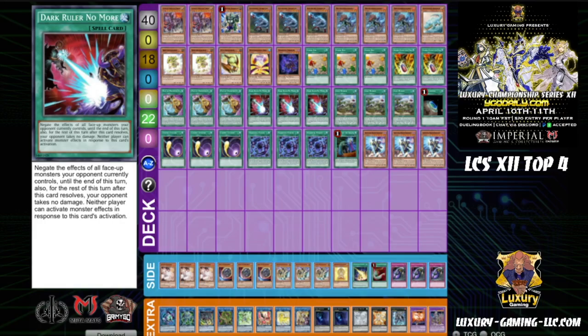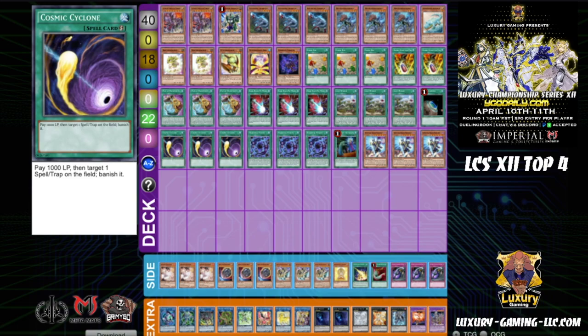We also play Dark Ruler because Dark Ruler and Cosmic are both immediate outs to Winda. I actually expected a lot of Shadal this tourney, but I only ended up playing against one - I played against literally more Prank Kids than Shadal, which was kind of awkward. But the one Shadal we did play, we just 2-0'd, which was nice - the deck did what it was prepared to do.